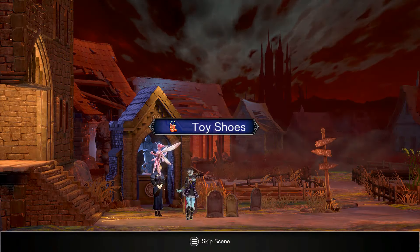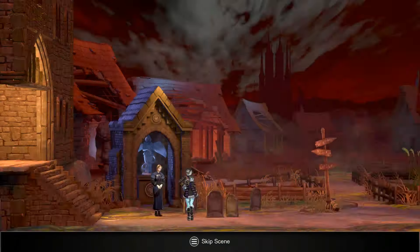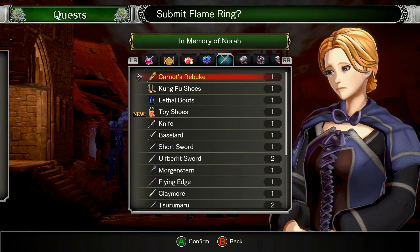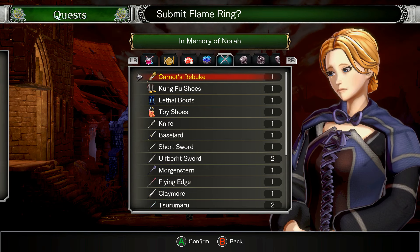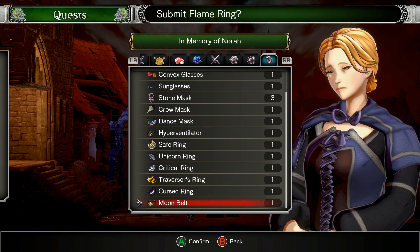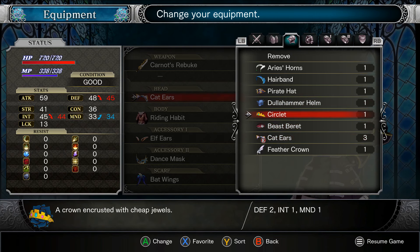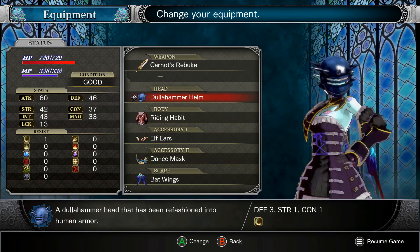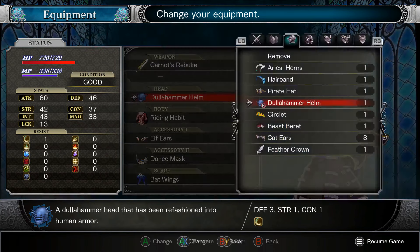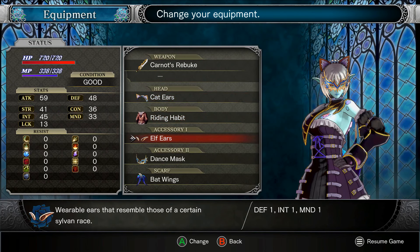What do you need? Flame ring. I don't have that I think — that would probably be under accessories. Yeah, I don't see one. I apparently have a new accessory. I'd rather have my cat ears — I love how the ears just stick out. That's hilarious. Give me the cat ears. I have three of them.